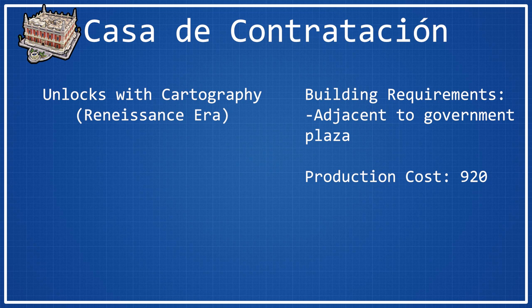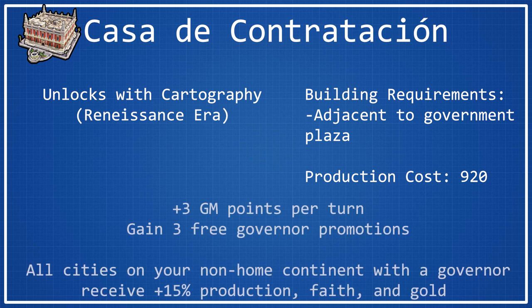Getting into the bonuses that Casa provides, it has quite a few of them. First, it provides three Great Merchant points per turn. That's a pretty decent amount — it's roughly the effect of having an additional commercial hub in your empire with regards to Great Merchant points. And some of the Great Merchants are actually good, so that's another kind of bonus to this.